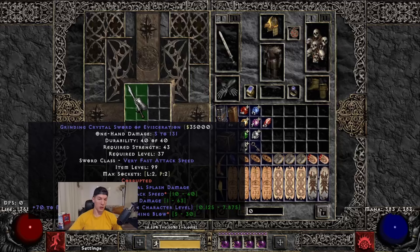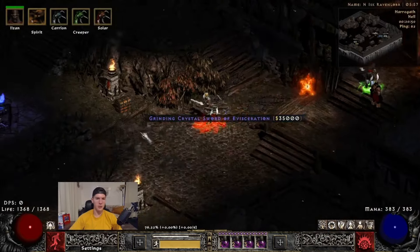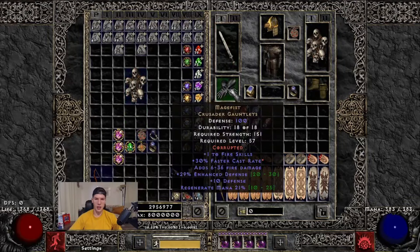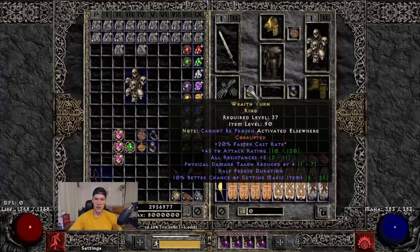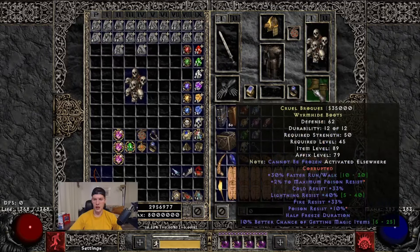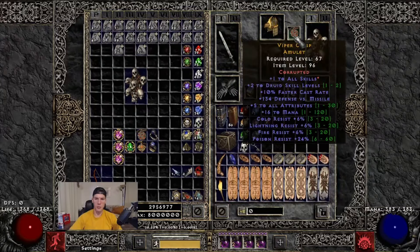This one rolled crushing blow and increased attack speed — you can see the red star from the loot filter indicating it's corrupted. As I mentioned last video, you can look up all the possible corruptions on the PD2 wiki — I'll link it in this video too. Most of my gear is corrupted: faster cast rate here, faster cast rate here, lightning resist, poison resist. The red star represents what you corrupted. Note that you cannot corrupt runewords.